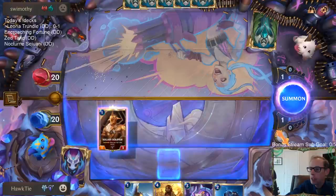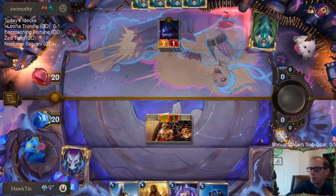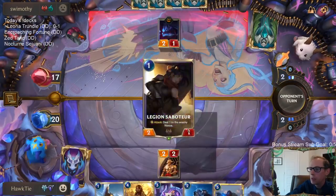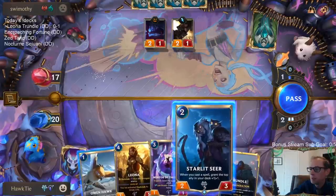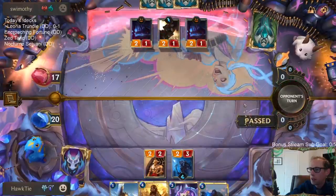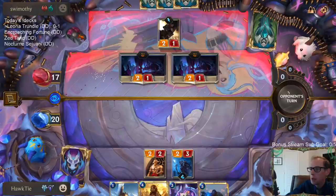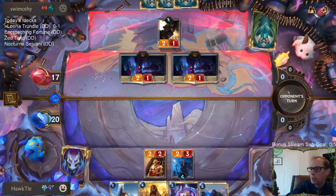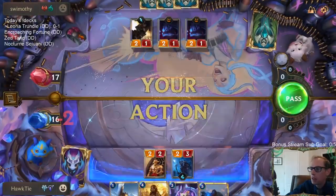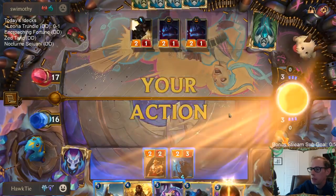We have the attack token on turn one, which makes playing the Solari Soldier pretty appealing. But we do want to get Starlet Seer in play early. The pet can hit us twice, but now I need to play Mentor of the Stones to pump up one of my units so they can block. Maybe I should have led with Omenhawk and not the Solari Soldier - if I'd led with Omenhawk, I could have had the Soldier on turn two on defense. That would have been better.